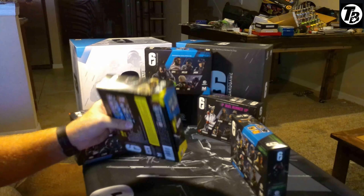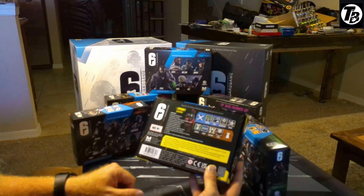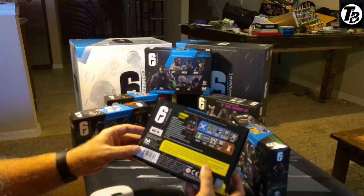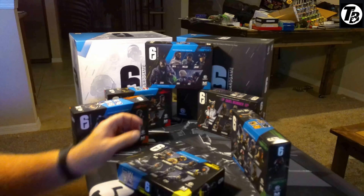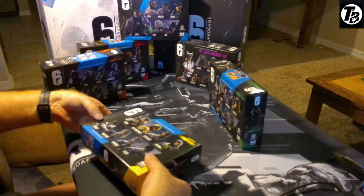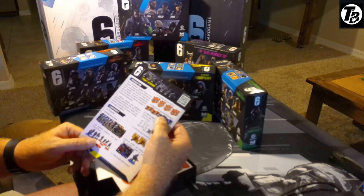I have not actually looked inside the boxes. We're going to do this in order — starting with Year One. On the front we've got all the operators: Buck, Blackbeard, Capitao, Hibana, Frost, Valkyrie, Cav, and Echo. Going down the sides we've got Echo, Cav, Hibana, Blackbeard, Capitao, and Cavie. On the back, Year One tells us the contents: the expansion adds eight new operators with miniature profiles, linked tokens and components. It mentions tactical opportunities from Val's Black Eye cameras to Hibana's X-Curo rounds. Requires the core box — which we have.